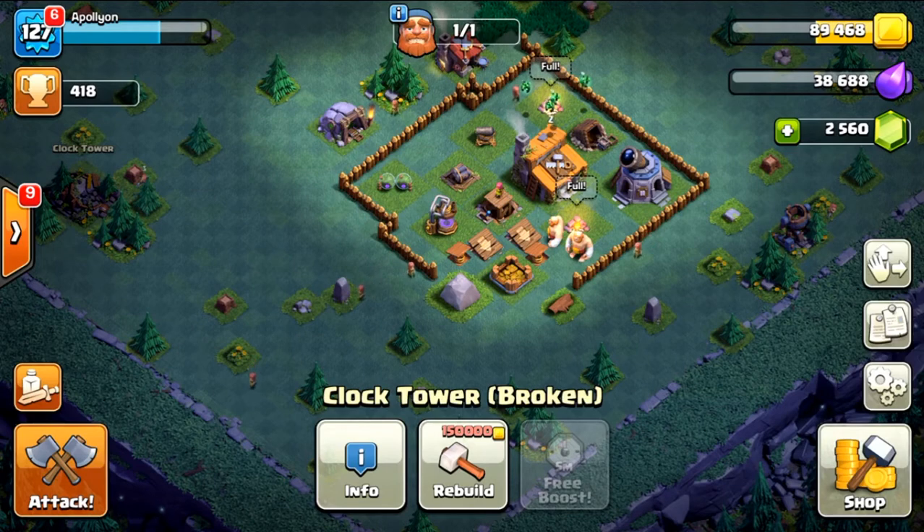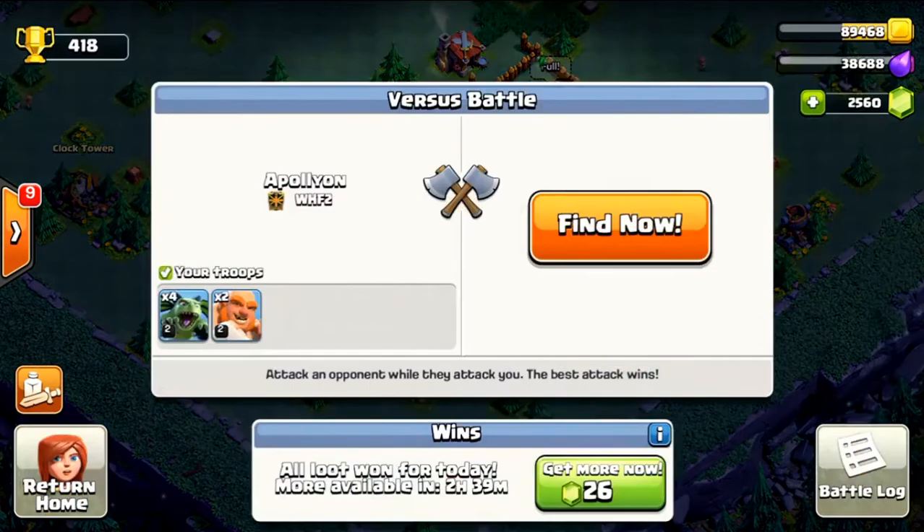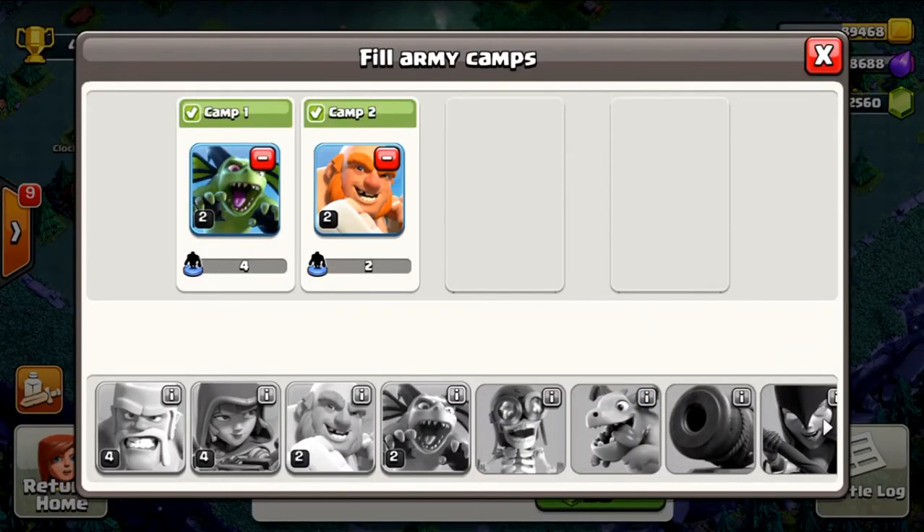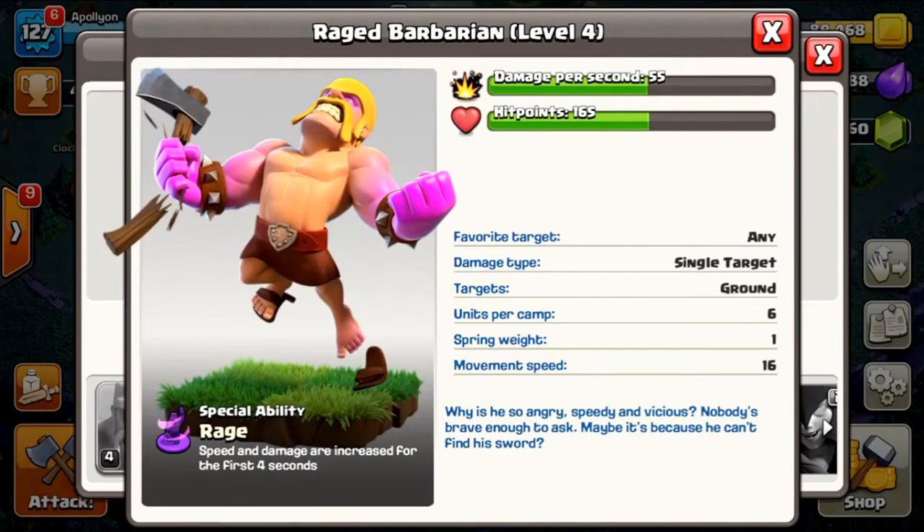As far as I can tell, you can't really gain elixir or gold from attacks directly. Instead, you get bonus loot for wins — you get three win opportunities every so many hours, which gives you loot bonuses on top of what your collectors produce.